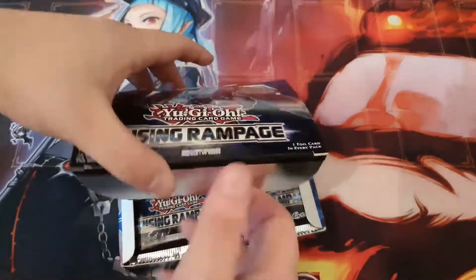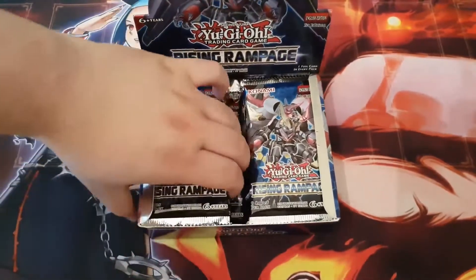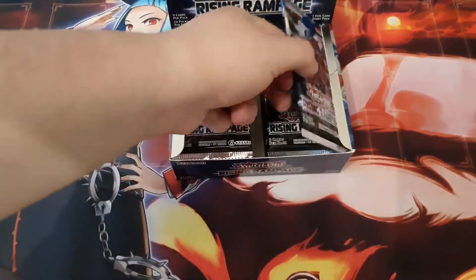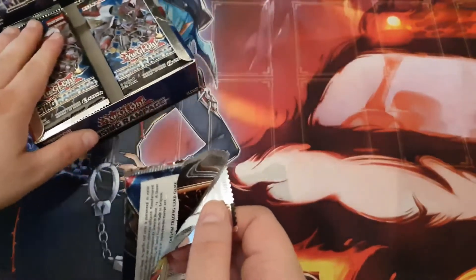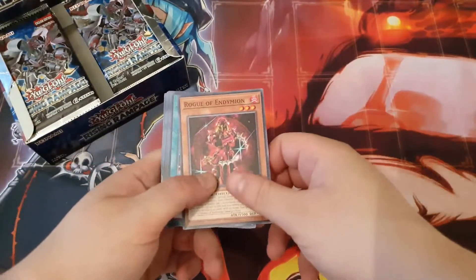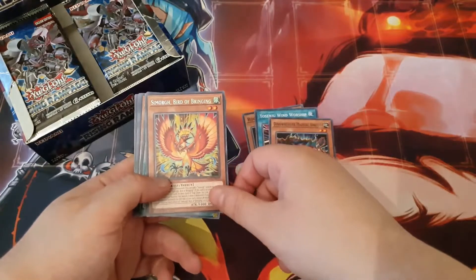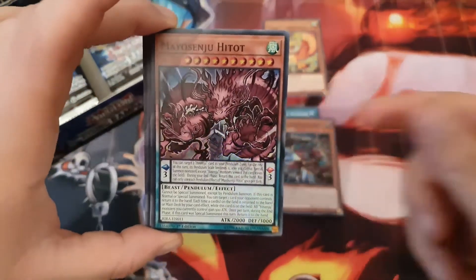Let's see maybe if we can get something here. To be honest, I really like the set for the Tenyi and some more stuff. I like my boards, so let's see. First pack, here we go. We've got Rogue of Endymion, Yusenju Wind Worship, Dino Wrestler, Martial, and Kilo — some more Bird of Bringing. Our first holo: Yusenju Hitou — very nice.